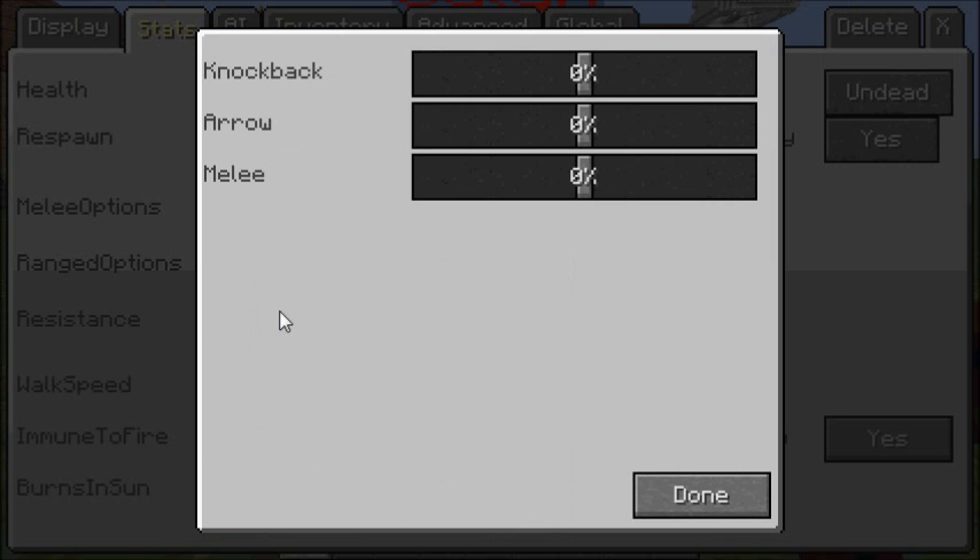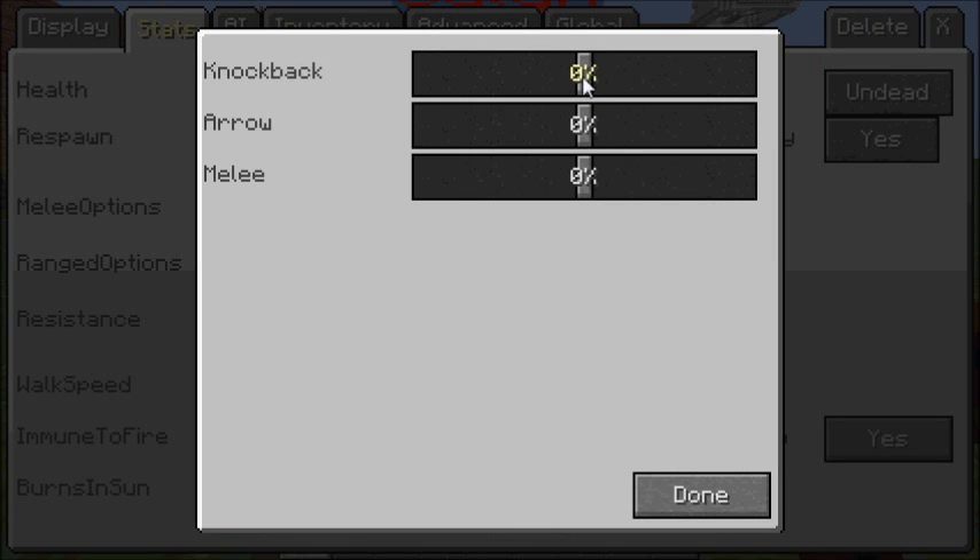For resistance, if everything is at zero, all damage types can apply normally. If you set knockback resistance to 100%, it will do double whatever it was. Same with arrows — if you have a Power IV bow and shoot it at negative 100%, it deals double damage. If set to 100% arrow resistance, the NPC doesn't get affected by arrows at all. Basically, you can make an NPC that cannot be killed by normal means, unless they fall into lava.